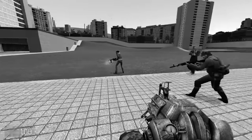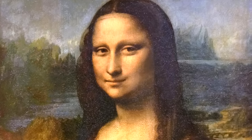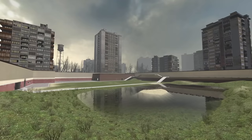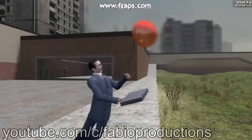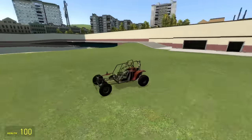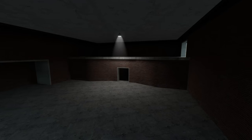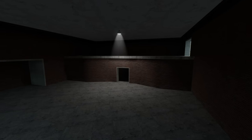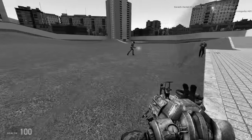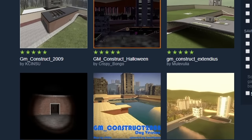There are some works of art you just gotta appreciate because they're classic. The Godfather. The Mona Lisa. GM Construct. GM Construct is one of the oldest maps in Garry's Mod, and as such, it's home to a lot of great memories for people. It's like the perfect GMod map. There's plenty of empty space to drive around or build stuff, there's water for boats, there's that weird dark room, all those cool buildings. Because it's such an iconic map, it's no surprise that GMod's workshop is chock full of fan-made versions of it.